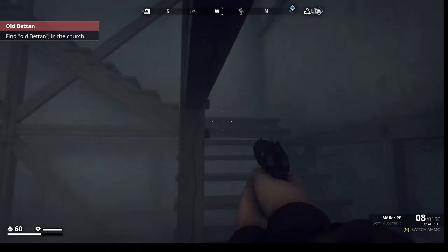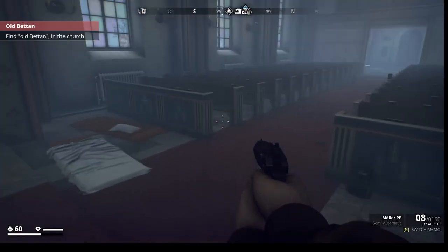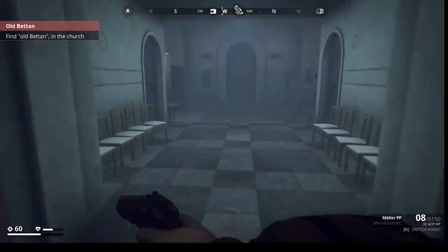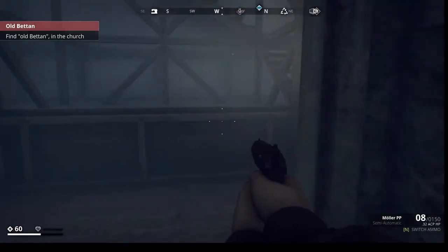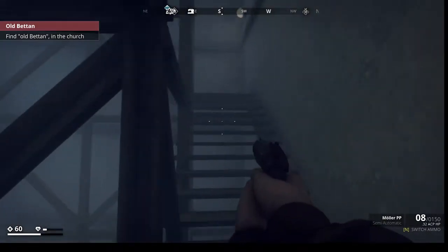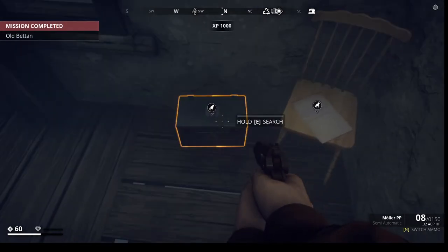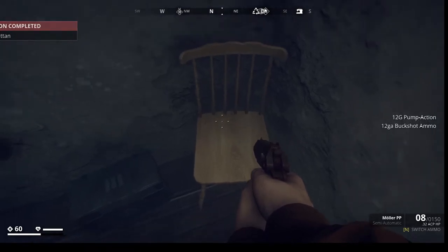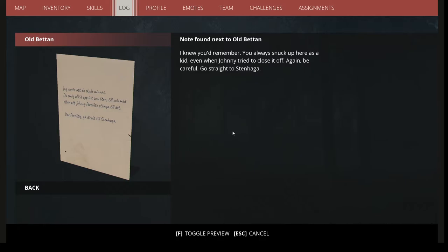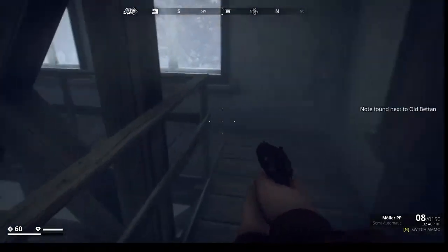Let's go up and pick up stuff. Find the Old Bettan in the church — we're going to pick it up upstairs. Did I get stuck? Let's fast travel there — and that actually fixed the stuck issue. So if you get stuck, you can always fast travel; that's a good way to get unstuck. I would have loved to have an unstuck button. There's the Old Bettan, and it's a pump-action shotgun. When I started playing it used to be a hunter rifle.